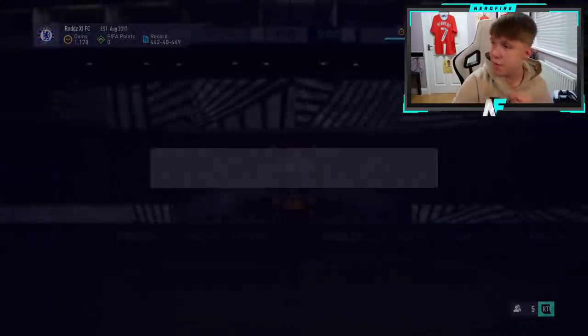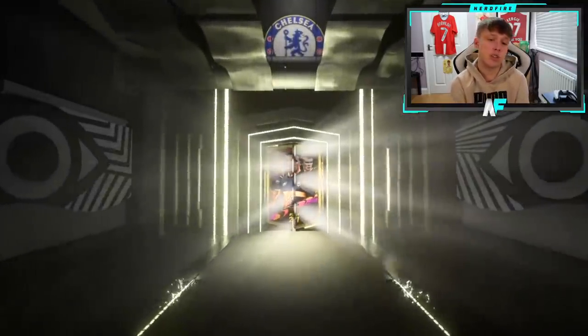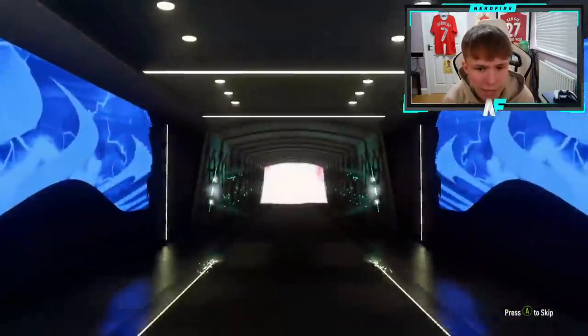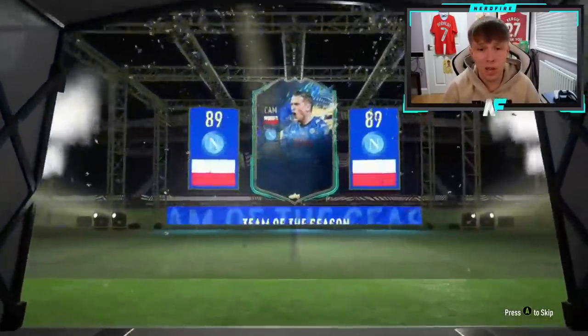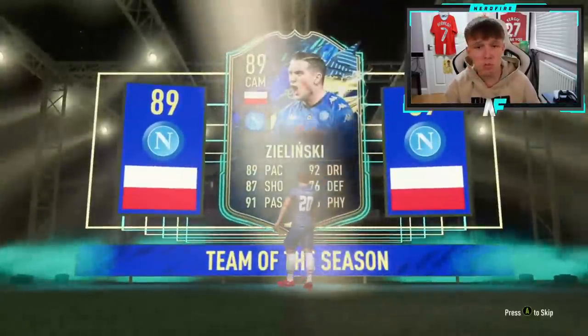All right, here we go. Shout out to the man Joe Rodwell. Here we go — the first Xbox pack of this video. Does Xbox have any luck? Who's the biggest one you can get? I think it's Valverde, then Alaba, then Wan-Bissaka — they're like the top three big boys. If we get one of them that would be insane. It's going to be Zielinski again though. Like I said earlier, it's not a bad card — 89 pace, 87 shooting, not a bad little CAM.